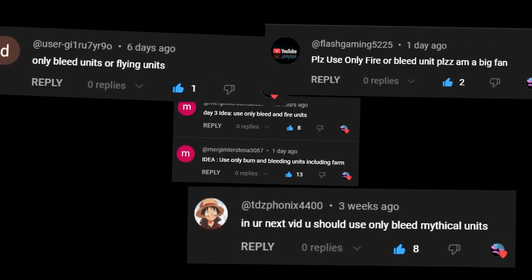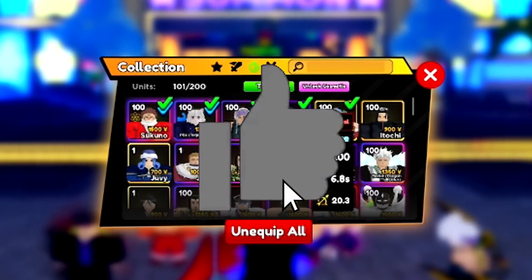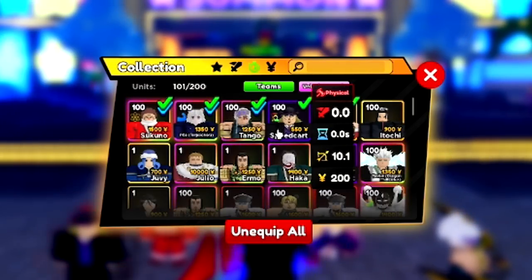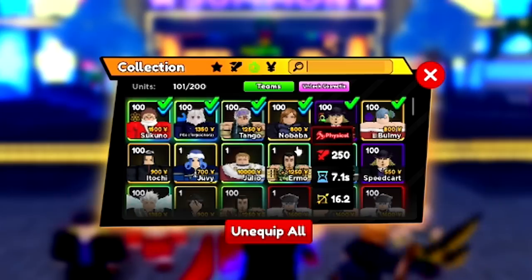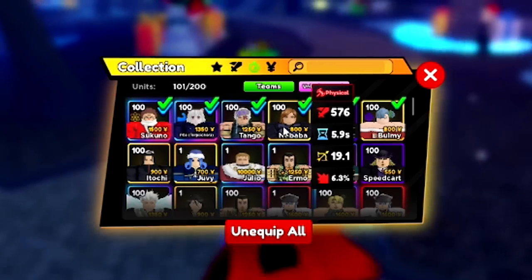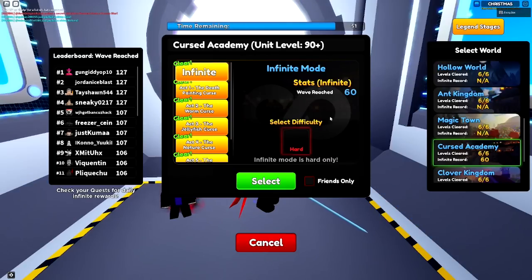Anime Adventures but I can only use bleed units. This challenge is actually kind of difficult because while I do have the best bleeding units in the game — Sakuna, Pito, and Tango, which are the top three bleed units — except maybe Ezra too hard which I didn't get, I have the lightning Ezra. There is one slight problem: I don't have Levi, which is the only bleed mythical unit in the game. So we have to use Nobana instead, which is a legendary. We have almost zero actual air damage, so the real challenge is how long this unit is gonna last basically soloing. But other than that we should have a pretty good time — it's not that bad of an air unit. For this challenge we're doing Curse Academy because I'm pretty sure we'll have enough air damage to do this map.